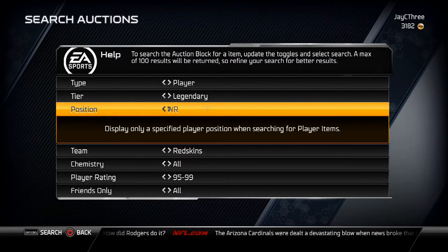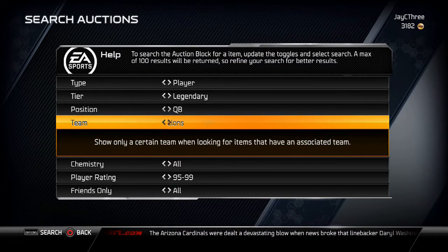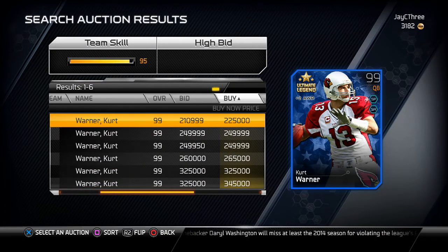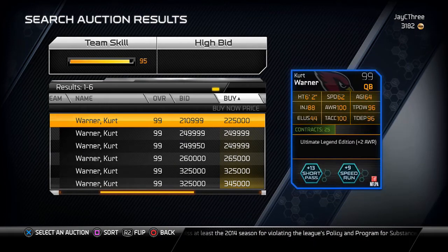Last but not least, it's quarterback for the Cardinals Kurt Warner, 99 overall. In his defense he does have a nice picture on the card, but he's going for a little bit over $200,000. Shout out to E-Rogg — I saw him in a stream earlier finishing the collection to do the solo for this card. He has 100 throw accuracy, 100 awareness, 96 throw deep, and 96 throw power. Other than that the card has 88 injury, and as we all know even pocket passers tend to get injured a lot — when they get sacked they fall wrong and get hurt.